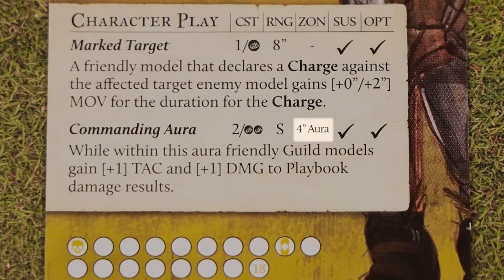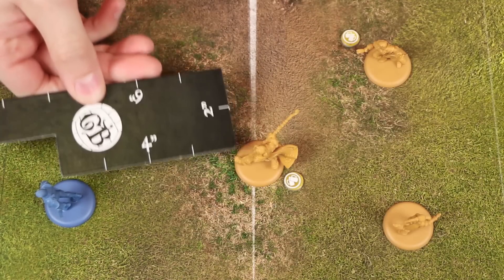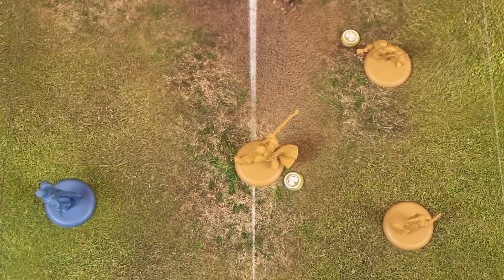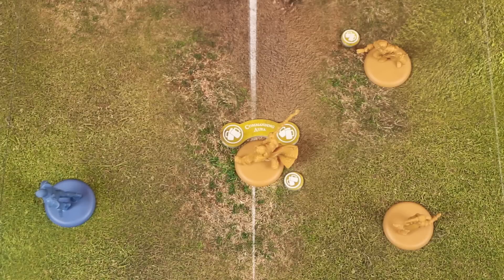Now let's talk about the three different types of zones. An Aura is an effect that is constantly active for the length of its duration, and models within its range are immediately affected by it, including the model that created the Aura itself, unless otherwise stated. This commanding Aura character play is listed as having a 4 inch range. An Aura is measured from the edge of the base of the model causing it, out in all directions. So while all three of these models fall within the Aura, the description states it only targets friendly models — so Spigot, Friday, and Tapper himself will all gain the benefit, but not Flint. There's also a token to place beside Tapper as a reminder that the Aura is active, and another model that enters that Aura will gain the benefit from it as well.